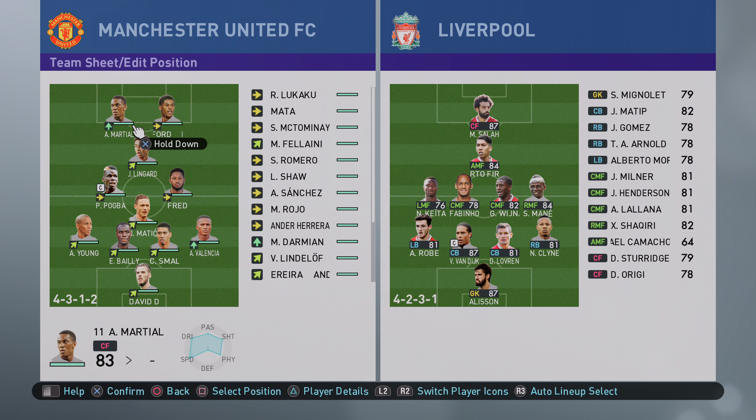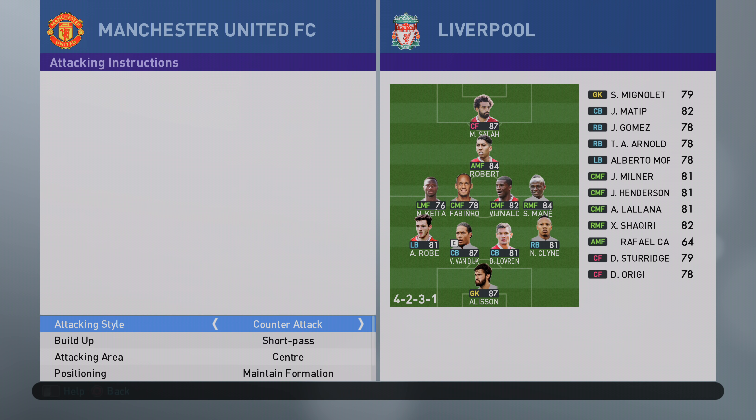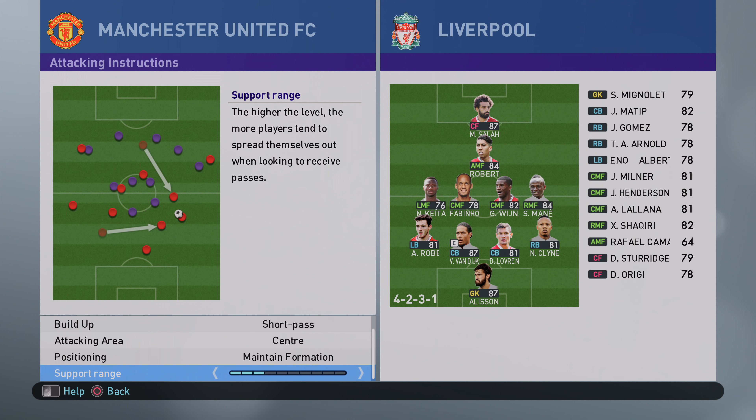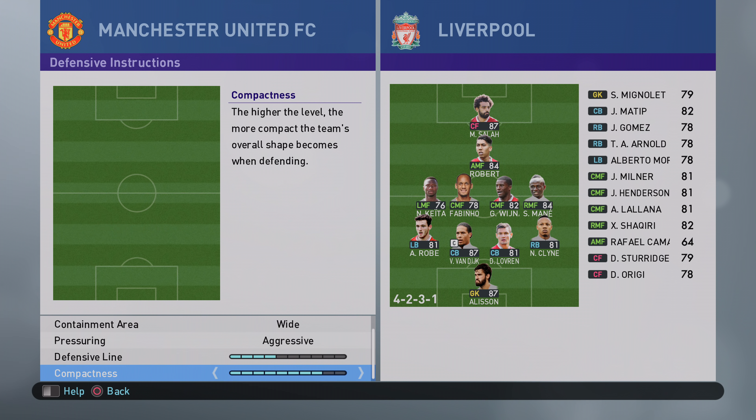Hello ladies and gents, it's SpoonyPizzas here with another Pro Evolution Soccer 2019 video. Today I'm bringing you a formation and tactic that Solskjær used yesterday. It's a 4-4-2 diamond. Attacking instructions: current attack, short pass, central attacking area, maintain formation, through support, range frontline pressure, wide aggressive.